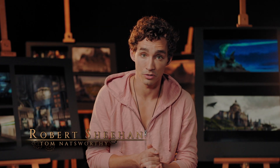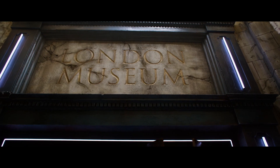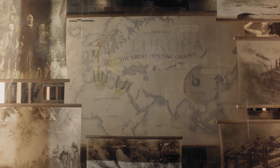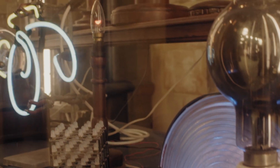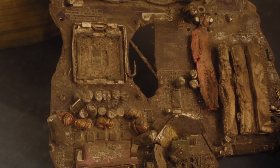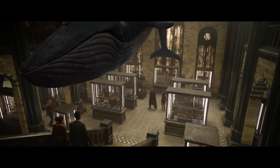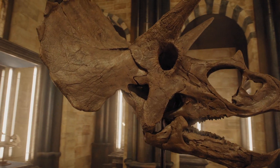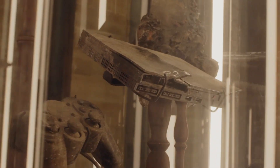My character in Mortal Engines, Tom Natsworthy, historian apprentice third class, works for the London Museum, where you'll find everything you could ever dream of knowing about the ancients — that's you guys. The museum showcases many amazing relics and it's definitely the most fun set to explore. The London Museum needed to be much more than just another location; they had to visualize a past that our story could be anchored in. There was a lot to draw on for inspiration, and the end result was a museum full of history and imagination.